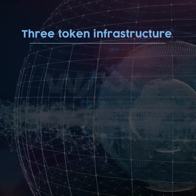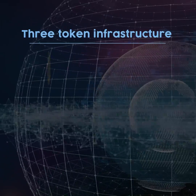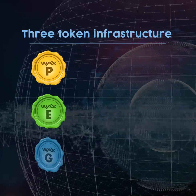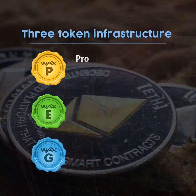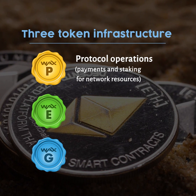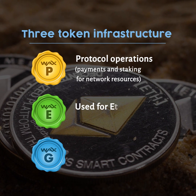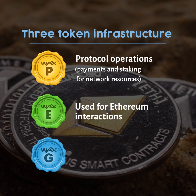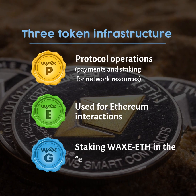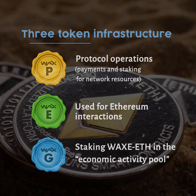Three Token Infrastructure. All tools and operations on the WAX platform use the three WAX tokens: WAXP, WAXE, and WAXG. The WAXP token is used for protocol operations, such as payments and staking for network resources. WAXG gives governance votes through staking, and WAXE is used for Ethereum interactions. Users may acquire WAXG tokens by staking WAXE ETH in the economic activity pool.